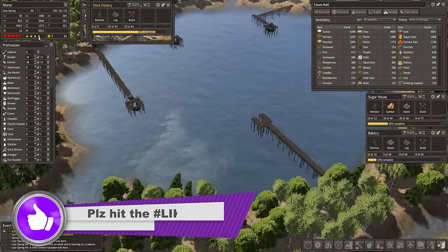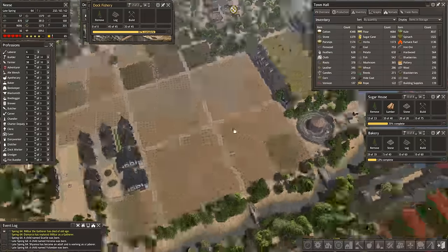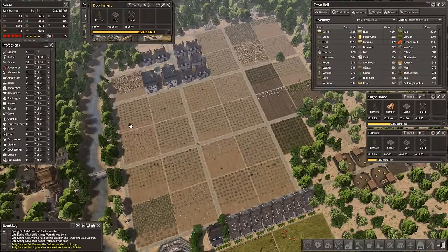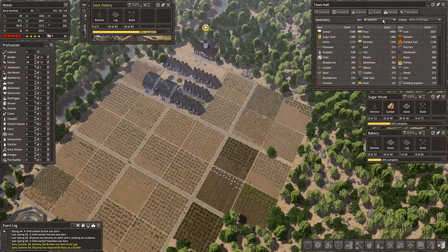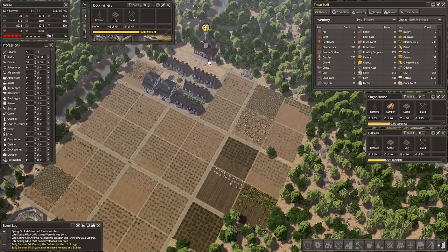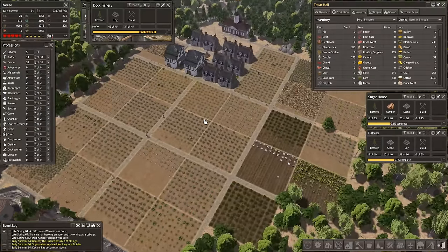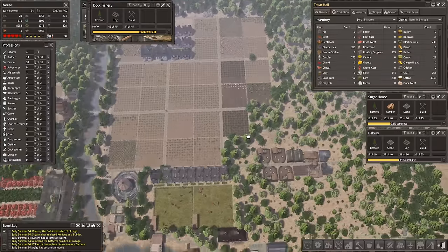We want to try and increase our happiness today and we'll come back to this area. Something that was pointed out to me — and I thought as well — is that a lot of these crops aren't necessarily all being harvested before the end of winter. It could very likely be to do with the fact that some of these guys have to travel so far to get to different places. That is something we can solve relatively simply and hopefully will help us out very much with what's going on here.